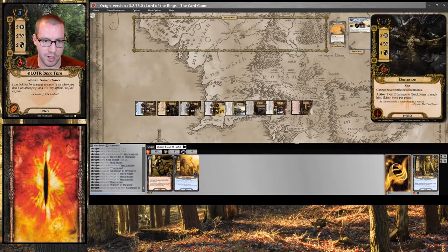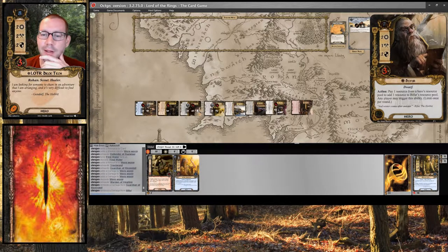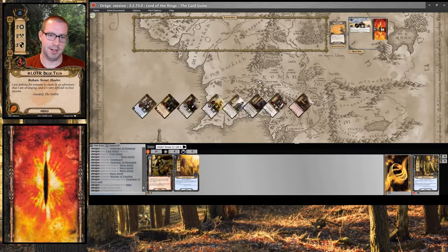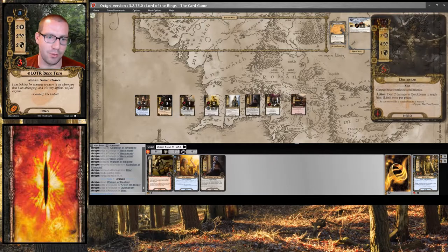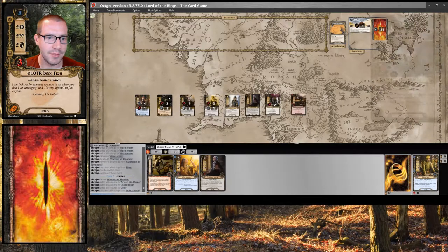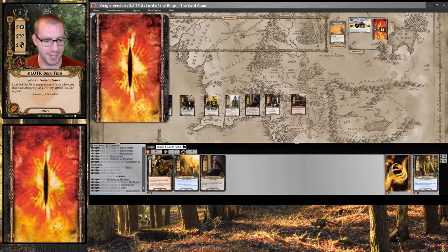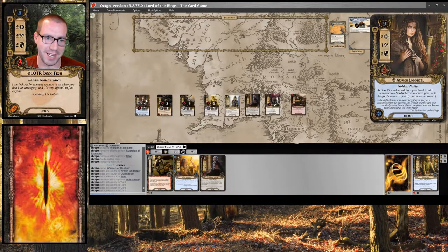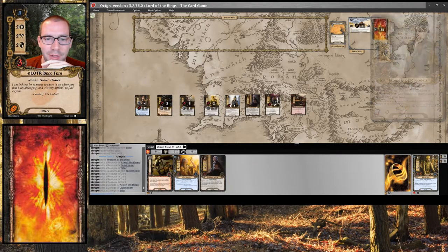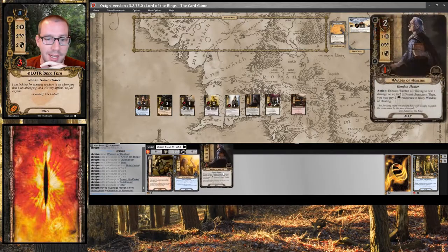Going to heal — 1, 2. We're about to take more damage, but that's okay. Next round I heal 1 from this readying. Temperature is now 38, and I would be forced to deal 3 damage out — 1, 2, 3. And I drew a second Warden of Healing, which is great.